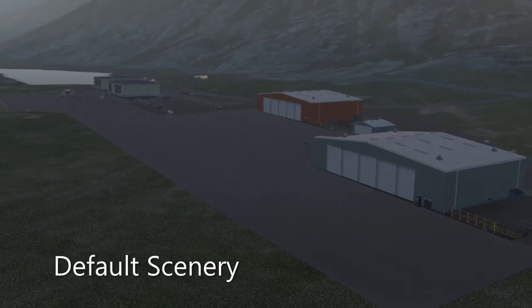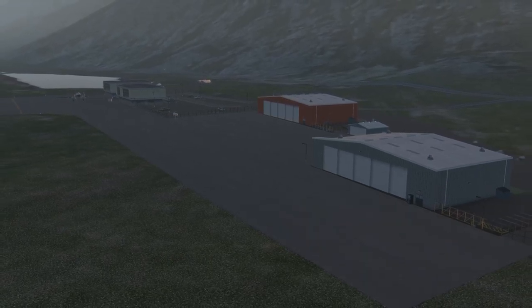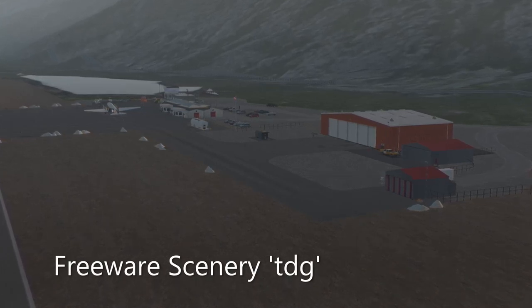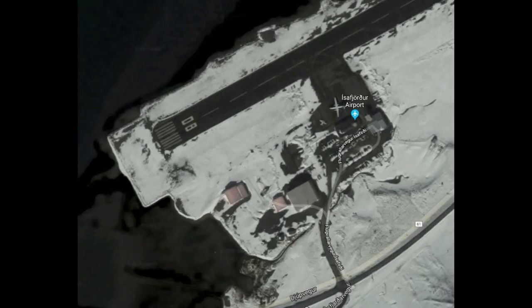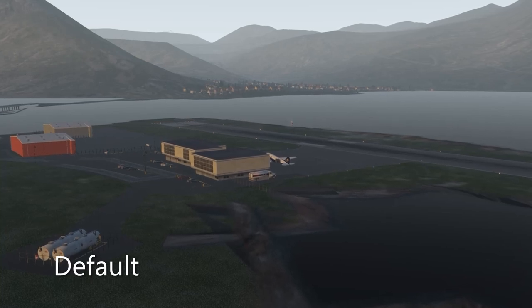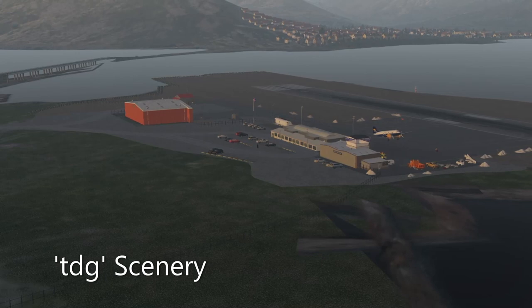Here's the airport in default — you notice two standard hangars and a default terminal. The TDG features a more appropriate ground matting for the Arctic, some snow piles, and some buildings that more closely reflect what is actually there. From the other side, the default does show a fuel depot and we're going to lose that in the TDG. Not quite sure if that's there in reality, but not a huge loss.